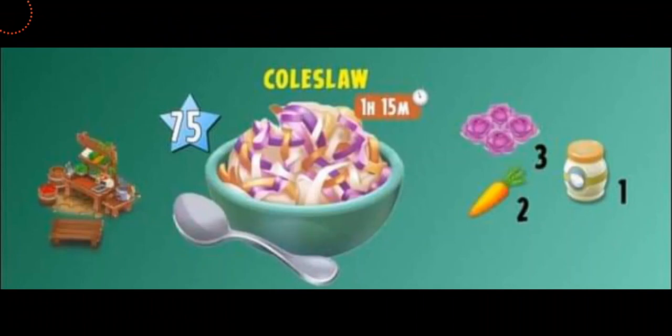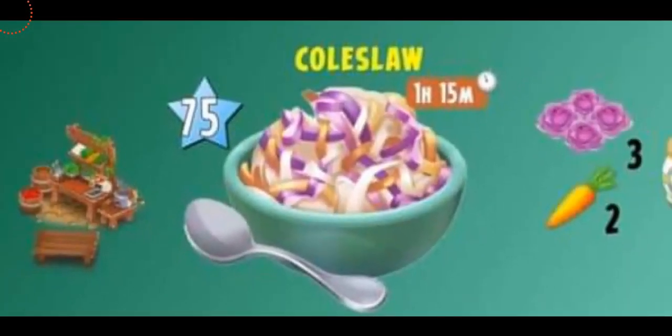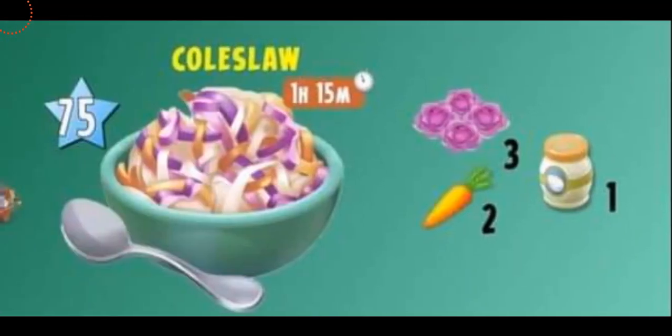The second product you'll be able to make with cabbage is coleslaw, unlocking at level 75. You'll be able to make this in your salad bar in one hour and 15 minutes. You're gonna be needing three cabbage, two carrots, and one mayonnaise. This could be a little hard since mayonnaise is kind of rare, and you already have so many salads and toasts in the game.